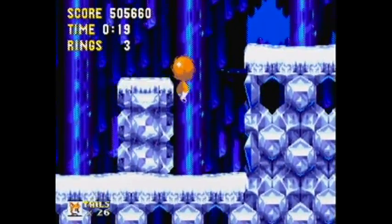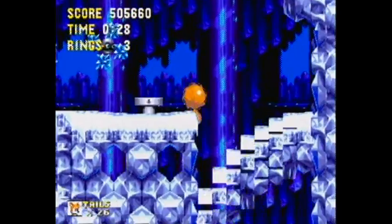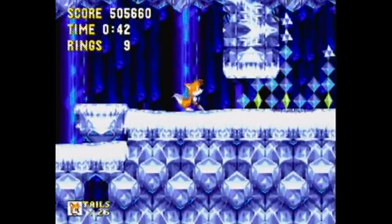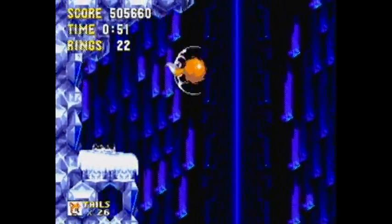Anyway, like I was saying, the level that was supposed to be between Carnival Night Zone and Ice Cap Zone was actually moved to — big rings don't appear after you've died — moved to Sonic and Knuckles. I'll explain what that zone was whenever we get to it, and why people believe that it was done that way. Gotta make sure to jump on this, or else this is an endless passageway down here. In fact, that's a big theme of this area — big slopes that are endless passageways. You're gonna find several of those throughout this level.